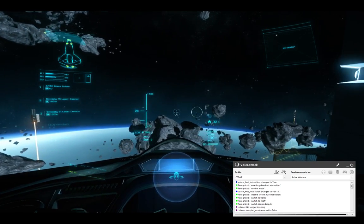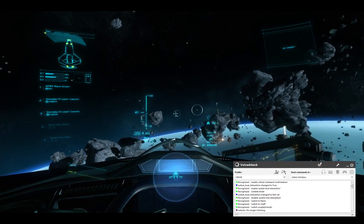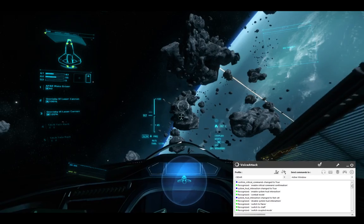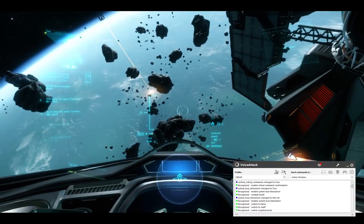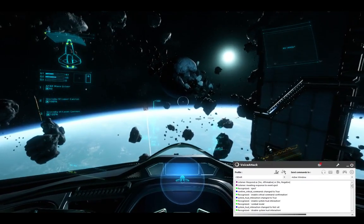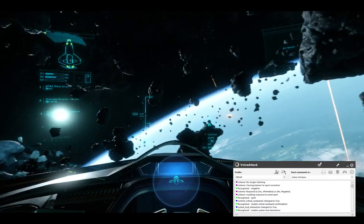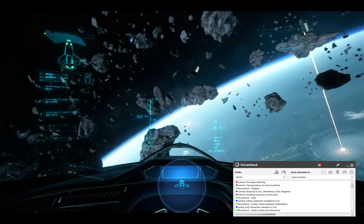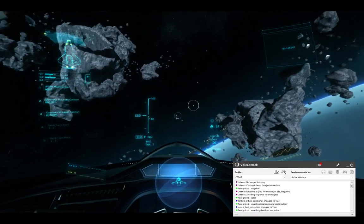We do have some other settings to play around with. Enable Critical Command Confirmation. [Cedar: Critical Commands will now require your confirmation before executing.] Eject. [Cedar: Are you sure you wish to eject?] No. [Cedar: Negative.] It will handle eject and self-destruct. By default, just issuing the command makes it happen, but you can enable confirmation if you want.